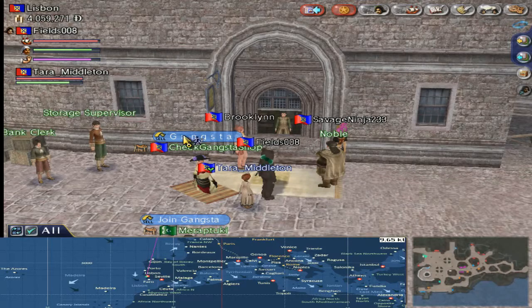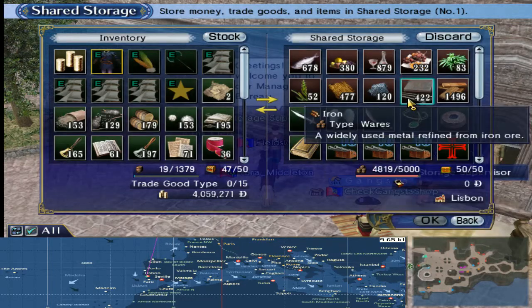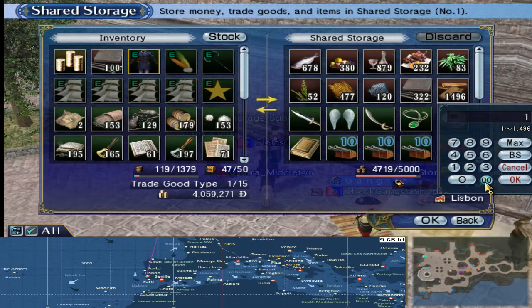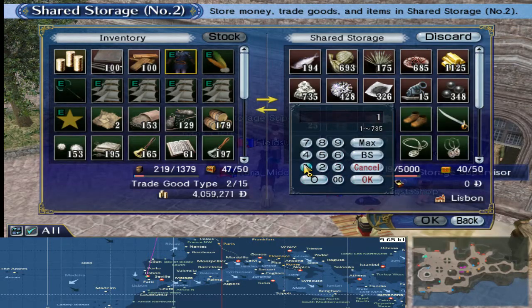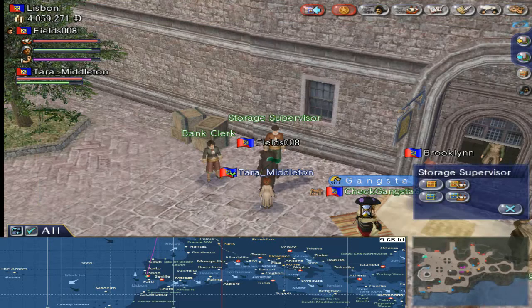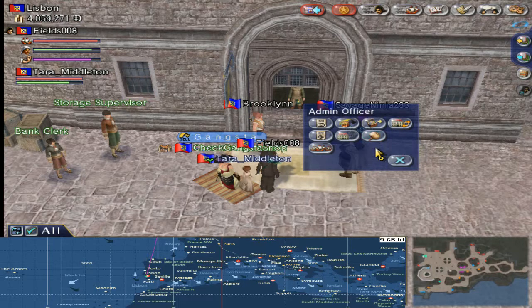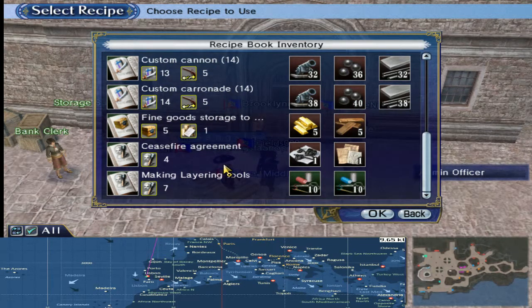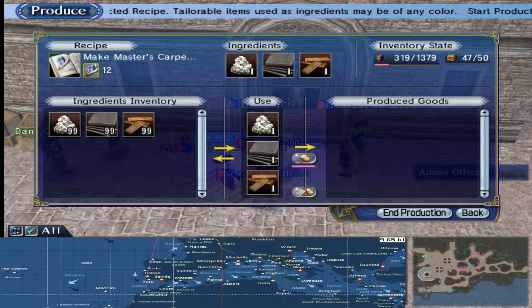I'll explain the process as I get the bits out of my storage. We need three ingredients — I'll explain about them in just a moment. We're at the admin office, and what we're going to do is use the production that's there. As you can see there's lots of different craftings. We're wanting to make Master Craftsman Carpentry Tools.